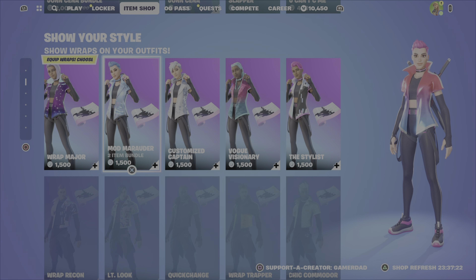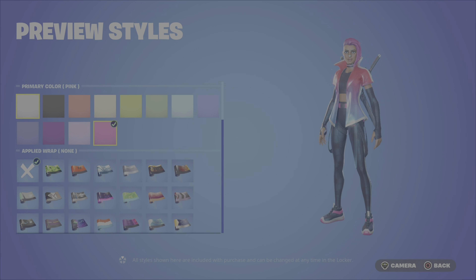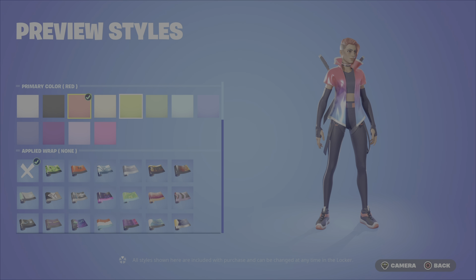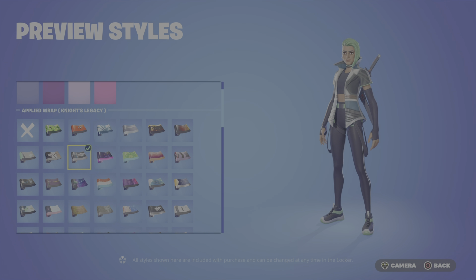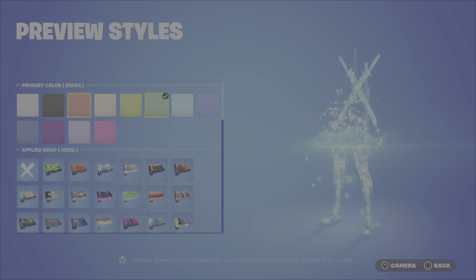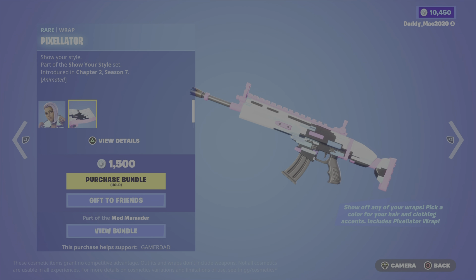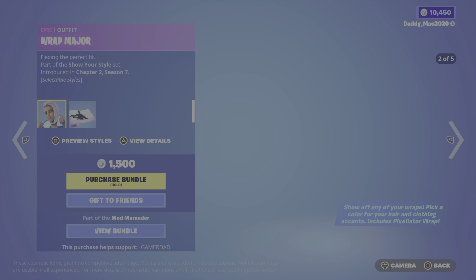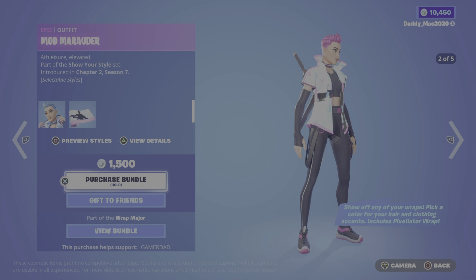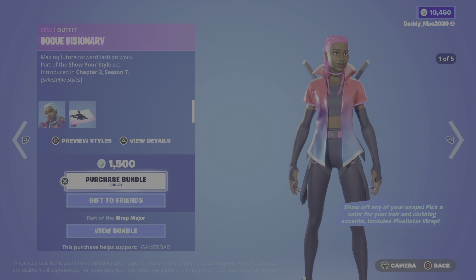Then we've got the Show Your Style — Show Wraps on your outfits. So there's a bunch of outfits, male and female, and you can change the primary color, which is the hair, and then apply a wrap to the actual outfit to see how the wraps take place. Note that you can only apply wraps that you actually own — you may think you're getting all these wraps, but that would not be the case. Along with that, you do get a Pixelator Wrap, which is an animated one. These are all 1,500 V-Buck combos. The female versions are: Wrap Major, Mod Marauder, Customized Captain, Vogue Visionary, and The Stylist.